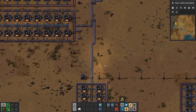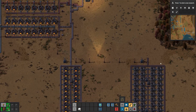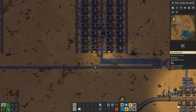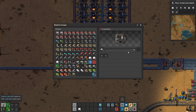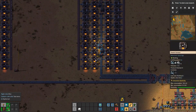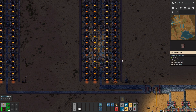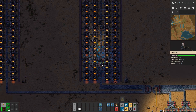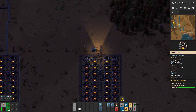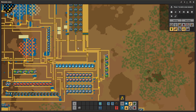Now it's time to do the honors for the steel plates. Iron is being smelted and then it puts them here, which takes about five seconds to create a steel plate — so it's a one-to-one ratio. The placement of the substation here is because this substation cannot serve these inserters and that one cannot serve these. This was the most minimal design I could come up with to ensure full coverage.